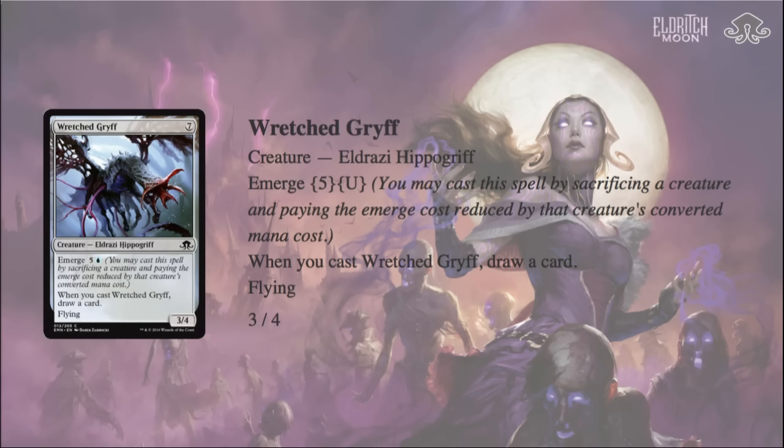Wretched Griff also seems pretty big in the air compared to Delvers, Faeries, and other flyers in the format — there's not much that profitably blocks it. In a test game, they blocked with 2 Mulldrifters; it has to trade with 2 Mulldrifters or a Spire Golem plus something else — there's no easy way to single-block this. I think a better card for feeding it might be Seagate Oracle on 3 and then Wretched Griff the next turn, or even Jeskai Sage.